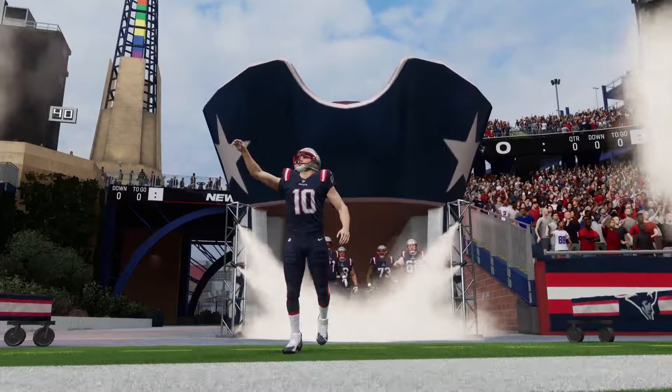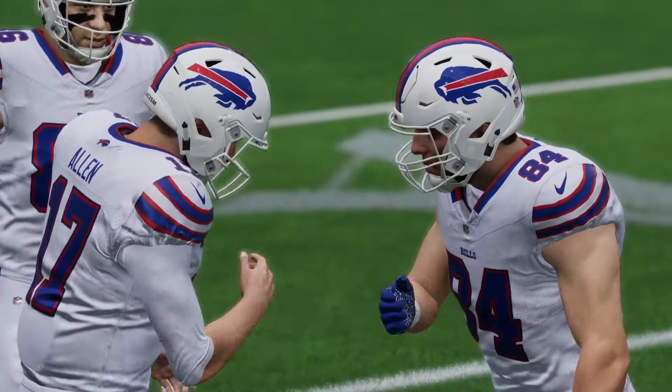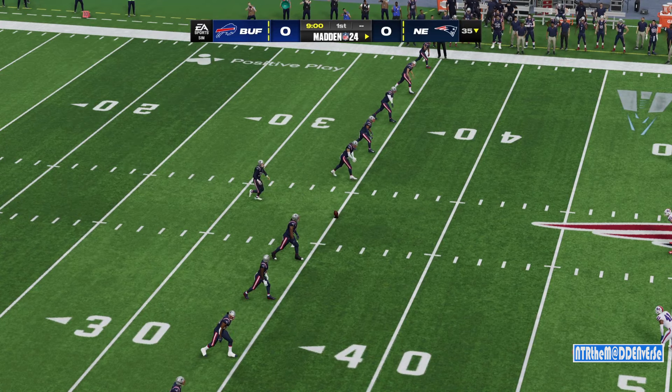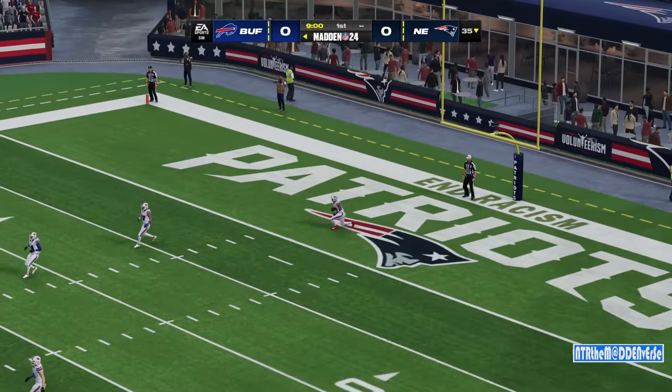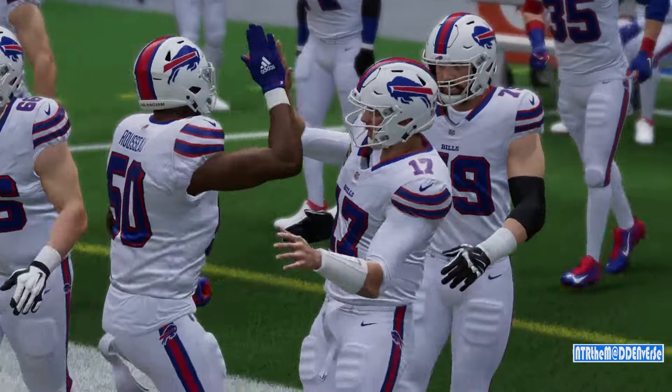It's on to week two, and we've got a good one here, as it'll be the Buffalo Bills taking on the New England Patriots. The final weekend of the summer. Hope you're enjoying it wherever you are as we are off and running on EA Sports. This will go as a touchback, and they will begin things at the 25.